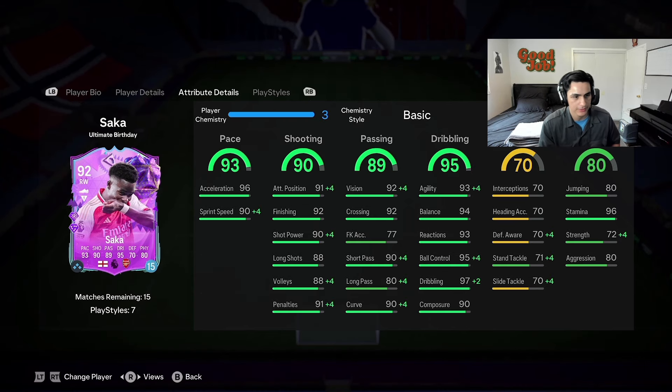I just did a player review on Socrates who has ten, and it actually feels like it makes a difference. But this card — look at the stats — it looks insane. 90s for all dribbling stats, high 90s for the passing stats that really matter. Long pass is 80, not the greatest, but his finishing looks really good. Composure at 90, really good. Pace is really solid for Bukayo Saka.